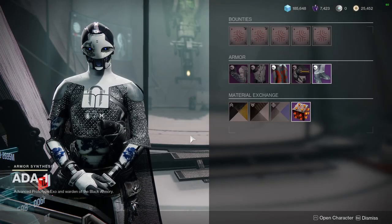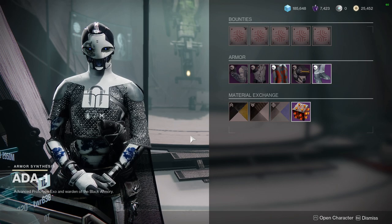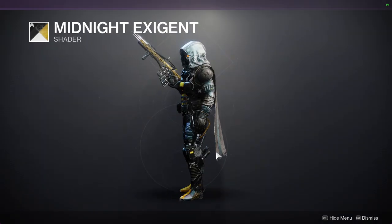For today we're going to be looking at the 801 vendor — we're going to be looking at the shaders and armor that she is offering. Let me know what you guys are going to be picking up. Other than that, Midnight Exigent — I remember it now.